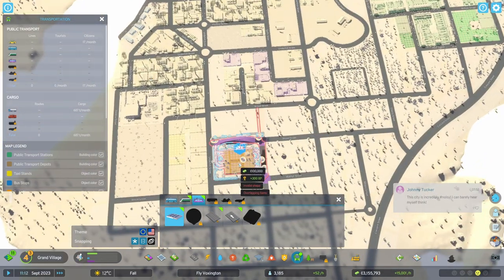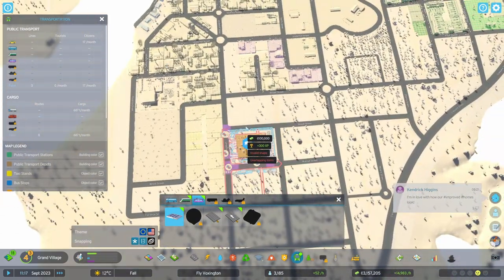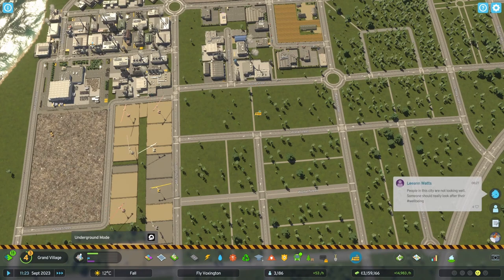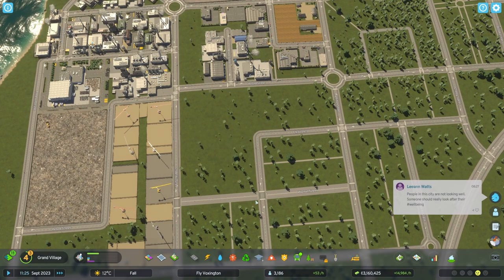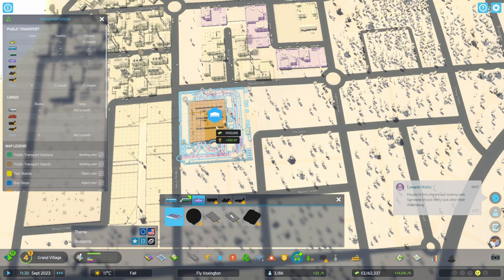Now we place the trams. I realized where I wanted to place the tram network I hadn't left enough space, so I had to take some stuff out. Never be afraid to change your layouts around — not a big problem. I created the space and the tram depot fits in here nicely.